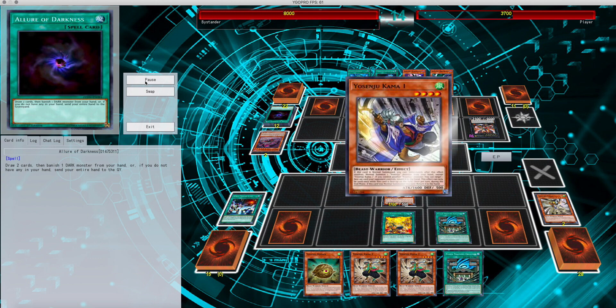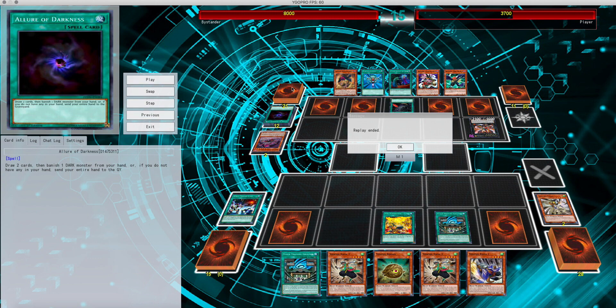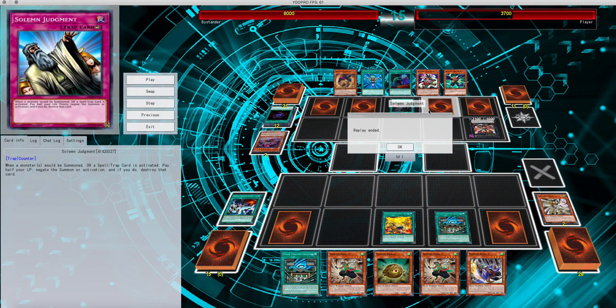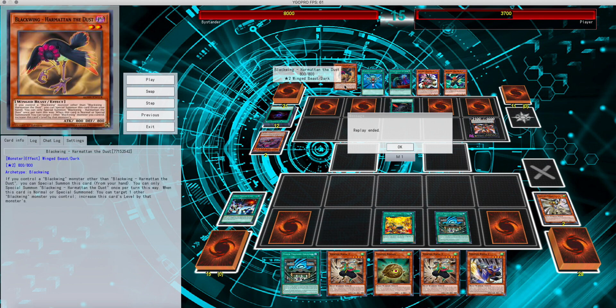Summon more tokens, more counters on the Training Ground. At this point he figures he doesn't have to play, even though he could potentially go into an all level 8 synchro at this point.